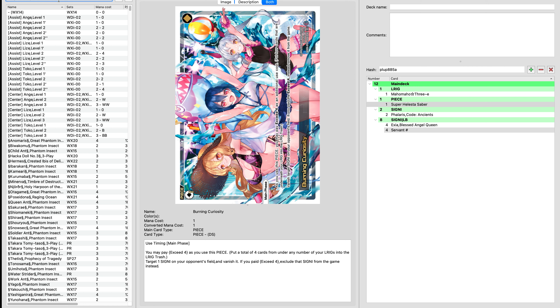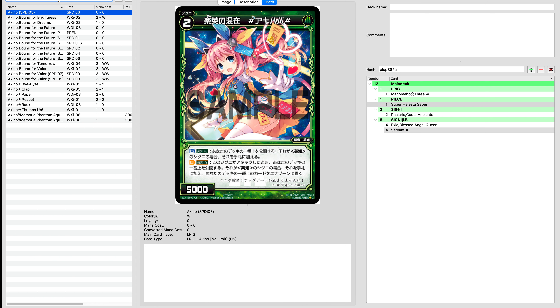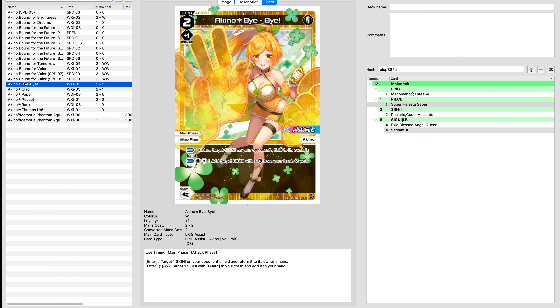Right now, off the top of my head for the best white L-Rigs we could be playing, we could be playing Akino. What Akino would allow us to do is it gives us some pretty good value on Akino Bye-Bye — it Ener restricts the opponent by tossing a card in their hand. Now we're just giving them fuel to play out their hand, which is going to allow them to discard with Maho Maho's main effect. That's not something I'm super liking, but the ability to mill and bring a guard back to our hand — especially when the opponent mills themselves instead of allowing us to get that guard — could be useful.